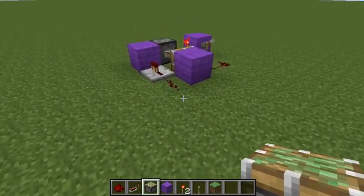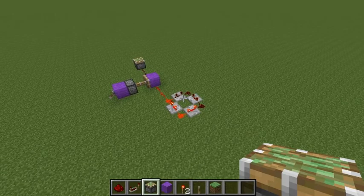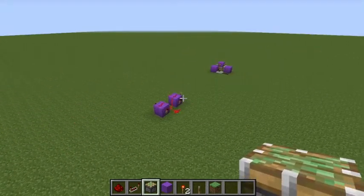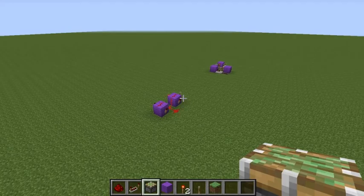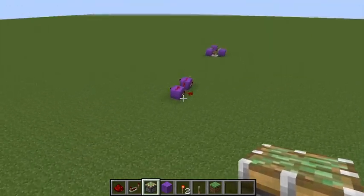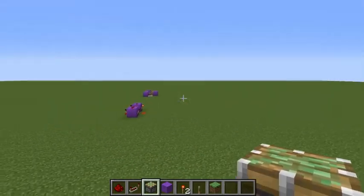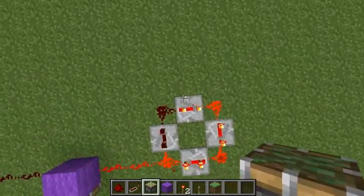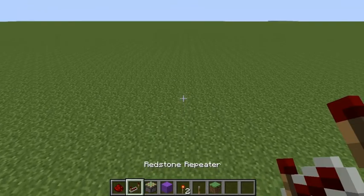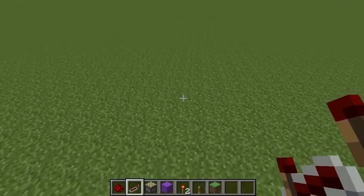Let's get into building these. Let's start with number one. Just to clarify, I didn't make any kind of order — I put these pulsars in just a random order. They're all very good and very simple to build, so I didn't know how to rank these. What you need for this is four repeaters, four redstone, and one redstone torch.